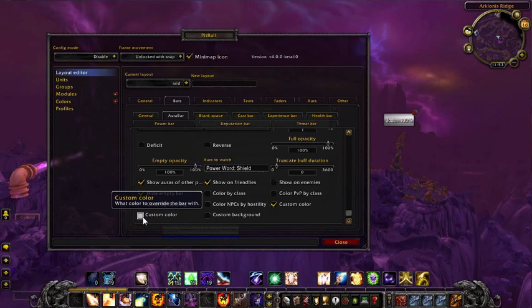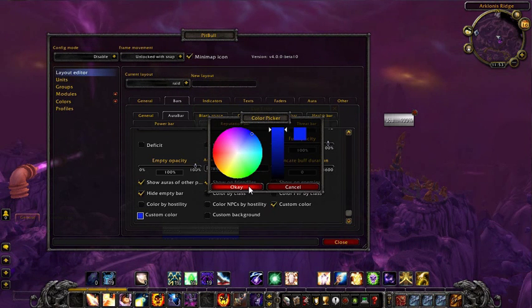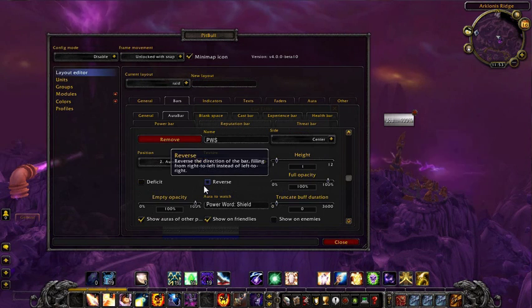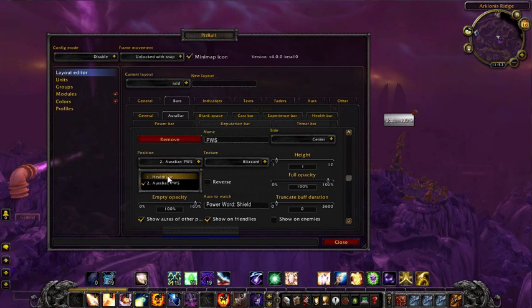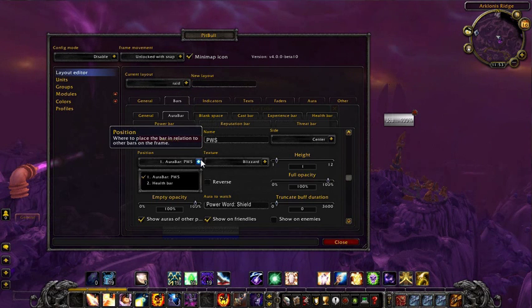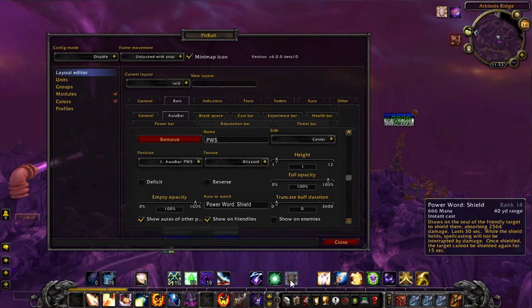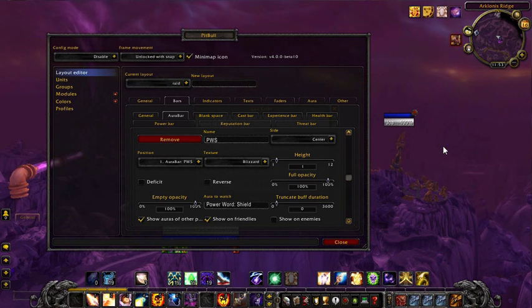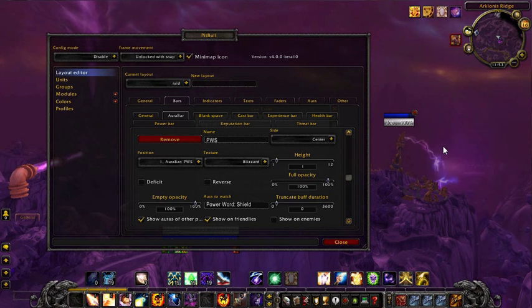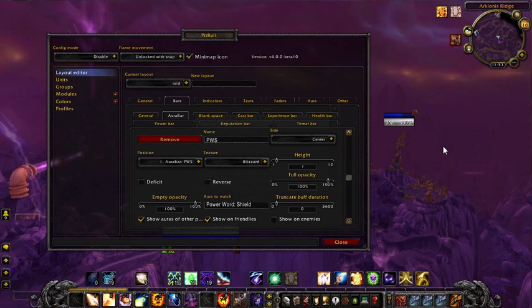I'm going to custom color this — I'll make it blue. One last thing: I want it to be on top of the health bar. That's in position; I just click on 1 and that puts it on top and switches those positions for me. Now when I cast my Power Word Shield, it puts this little blue bar up here that ticks down for 30 seconds.